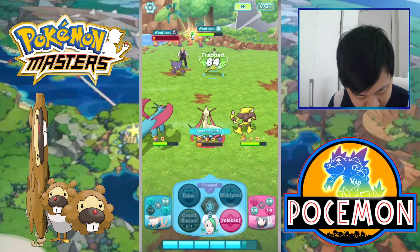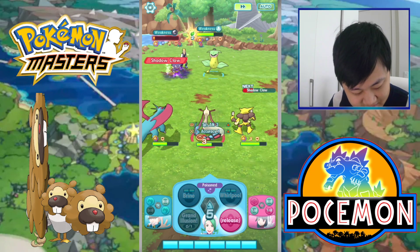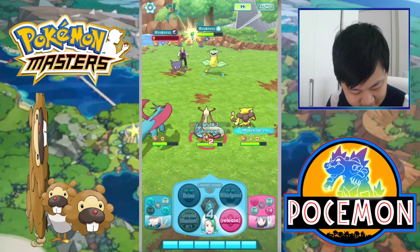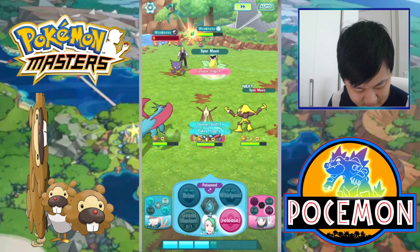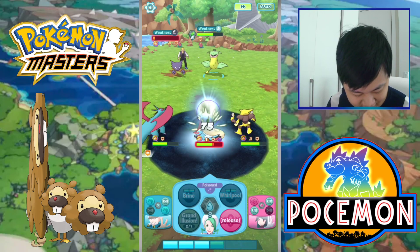The opponents kept using Shadow Claw instead of special moves like Hex — I was really hoping to get hit by a special to trigger Catalytic Cure from Miracle. We'll go to another special stage to show off Catalytic Cure on Miracle.